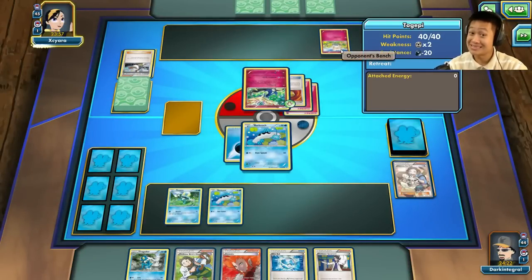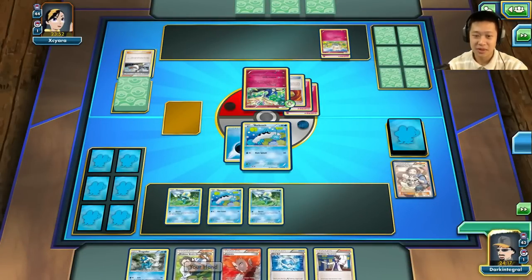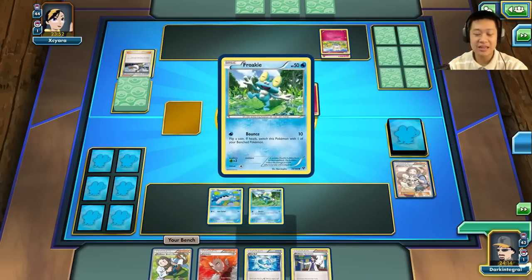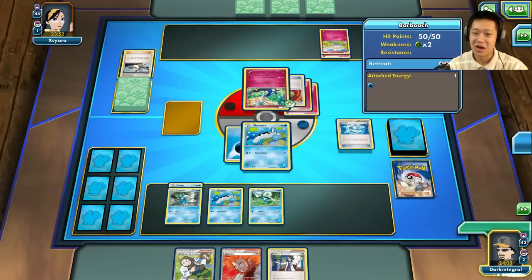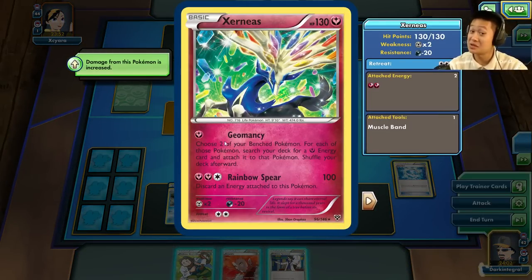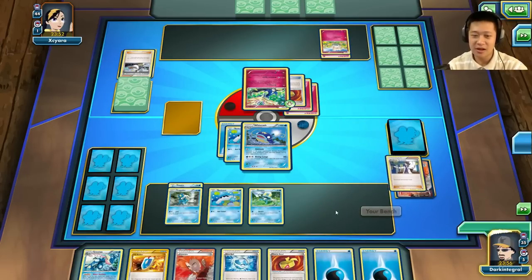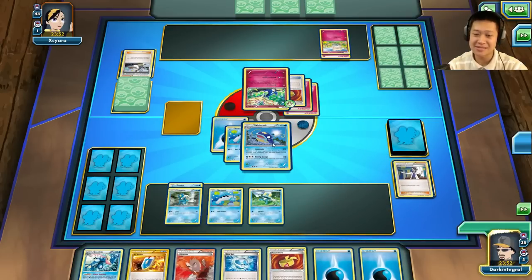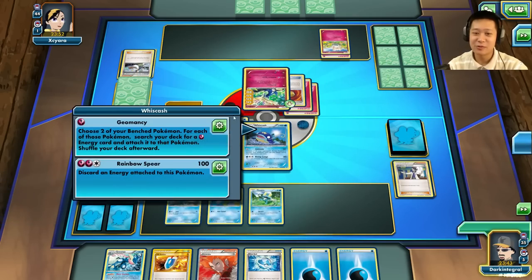Togepi gets an energy — that's not the dangerous card right now. I evolve Froakie into Frogadier, use up everything good in my hand, and evolve Wishcash. Wishcash evolves and now look: 100 damage — that's the attack I have to block. Xerneas is still useful, just won't destroy me. I'll use Sycamore instead of trusting Birch. I put a Muscle Band on Wishcash and use Amnesia — forget Rainbow Spear. That's 40 damage and Xerneas can't use its big attack.